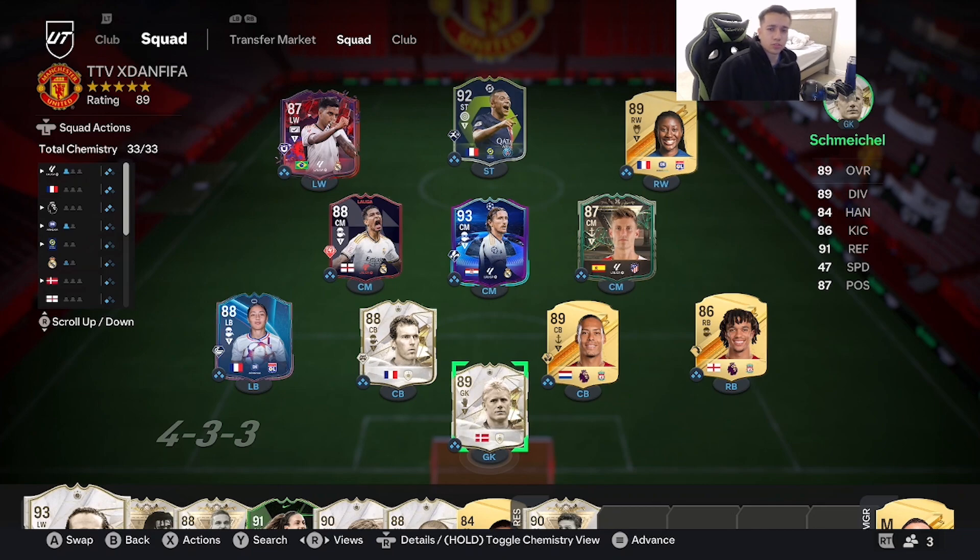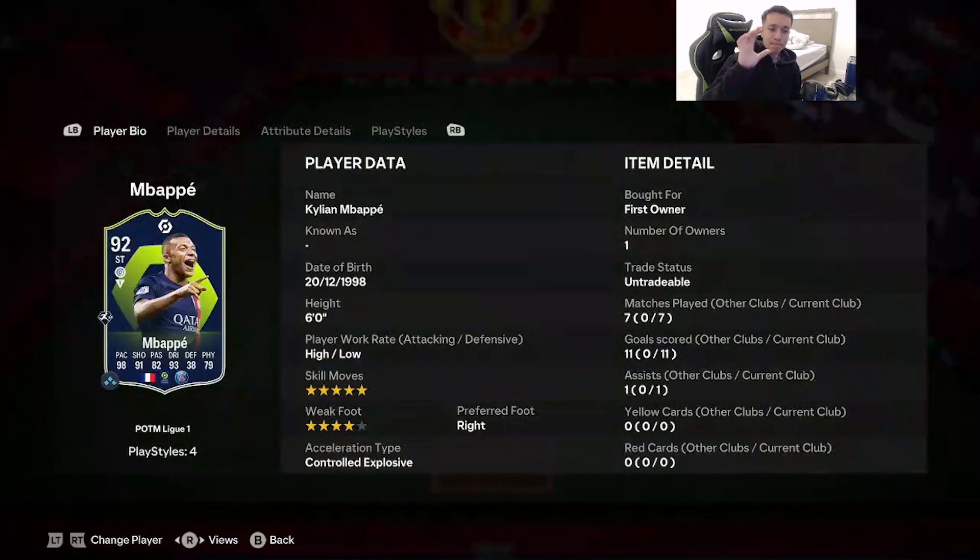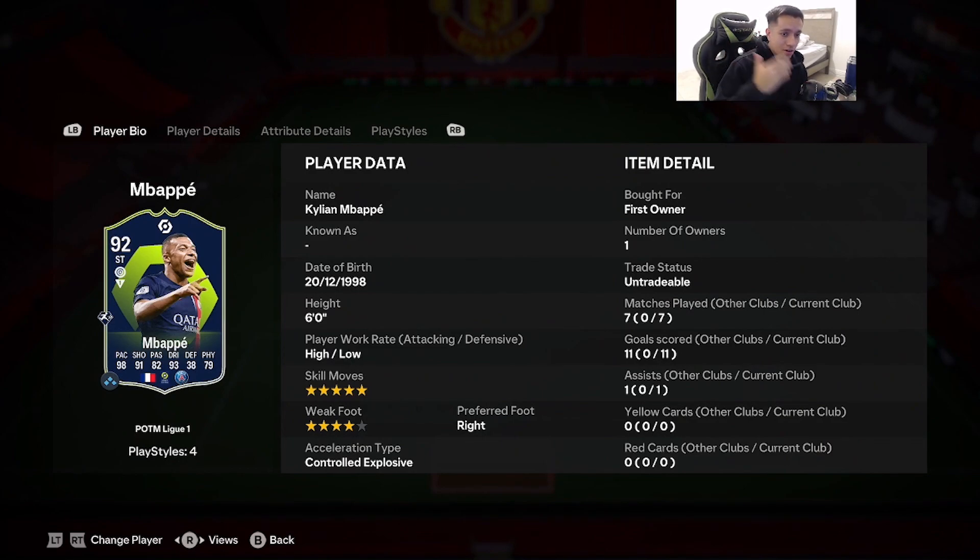Welcome to another video on the channel. Today we're here to finally review Player of the Month Mbappé — his card is a 92-rated Mbappé. Let me know in the comment section below if you guys decided to complete this SBC or not. We're looking at a card: six foot, high/low work rate, five-star skill moves, four-star weak foot.